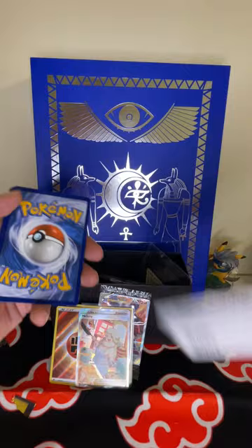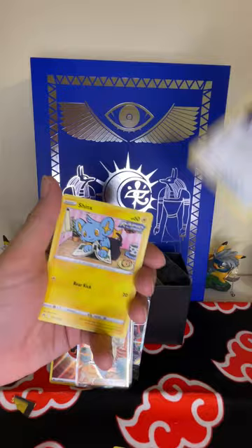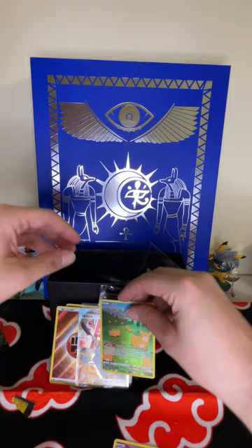Pack number six — I mean, can't complain so far with these hits. Pretty solid. That's what I like about this set, there are so many hits. Grass, metal, Salazzle, Dusclops, Metang, Shinx, Galarian Mr. Mime, Sunkern, Corphish, Bidoof — whoo! Ditto! Two trainer gallery pulls! And a rude card too. Very nice, very nice.